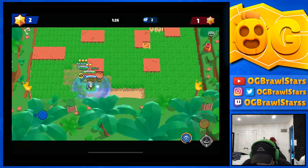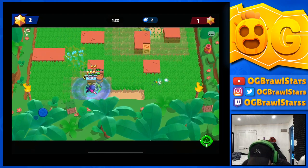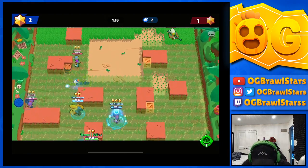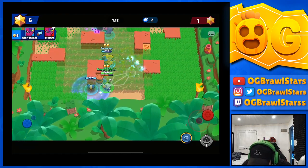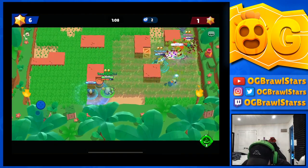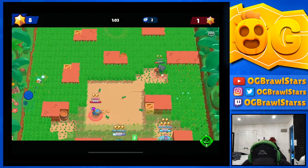Everyone on this team isn't one-shot-able unless I charge it up. Tara does have pull, so if we see that pull coming in, probably back off. She has to be on this side. Shelly is right there — one shot, that should finish. Nice! Ash is going to get a double pull and we'll tap the Bo as well to stop his retreat. He's going down. Charge it up for a one-shot.